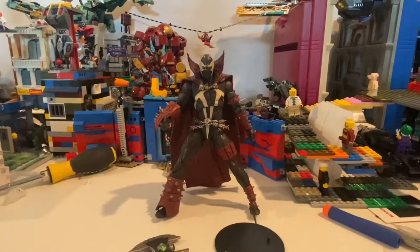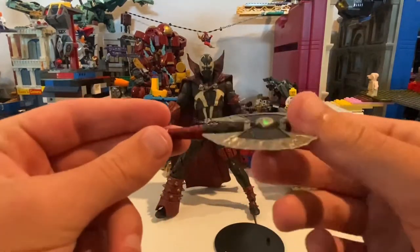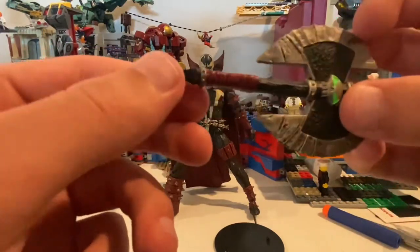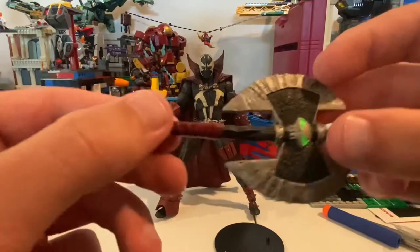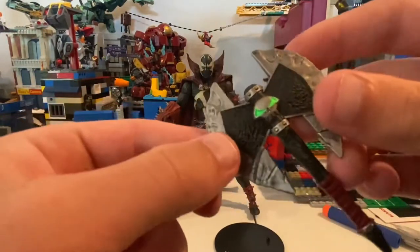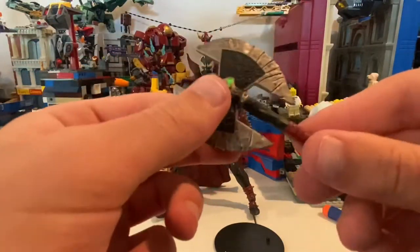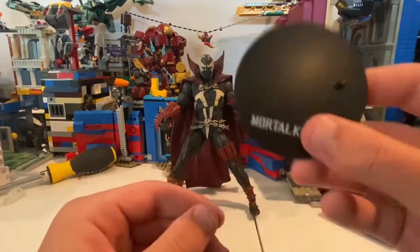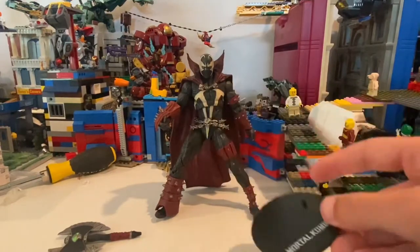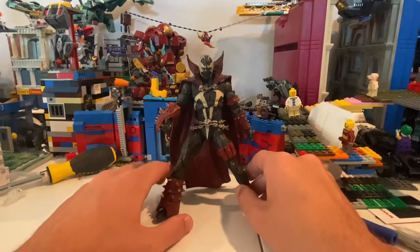Alright, so here's Spawn out of the packaging. His accessories come with his cool looking axe here. He has a red grip, spikes going on here, some kind of paint for the rough edges, a green skull in the center, and spikes too. Pretty cool. And then he comes with a little display thing to keep him balanced. He's pretty hard to balance, so I'm having him balanced on this cape kind of right now.